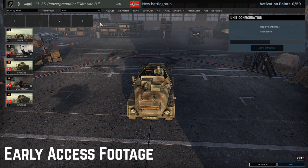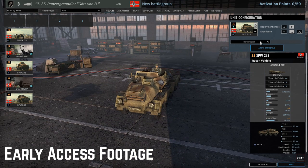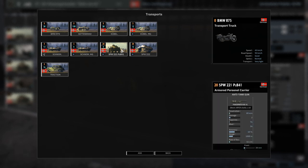So, Recon tab - nothing brand new here but we do have those SPW 231s, four of them in A. You can take them in A, B, or C - maybe take 12 in C to really push home an advantage. The SPW 233 you can only take in A and B, and this is probably the better pick for A phase. You get one-point cards here in A phase. We have some nice vehicles here for the Alfkla and we've got the Panzer Bucher 41 on the SPW 221 - that could be an interesting pick.